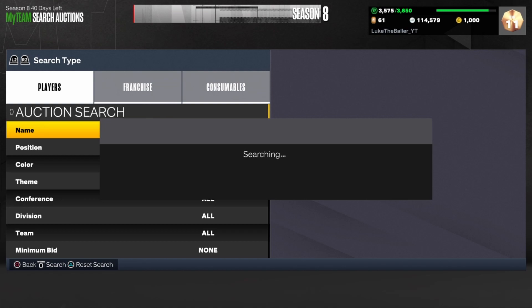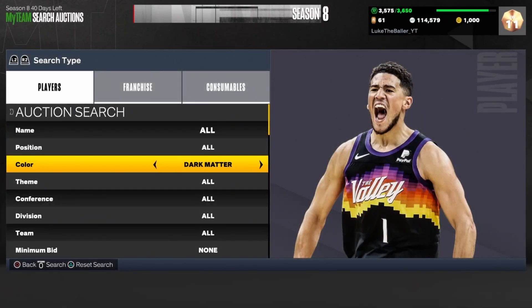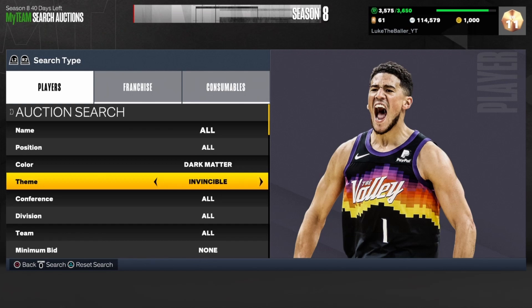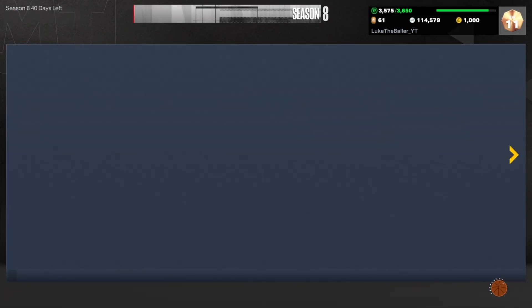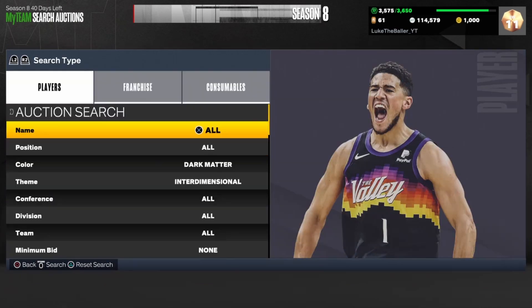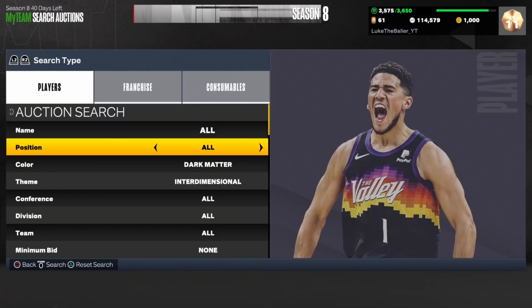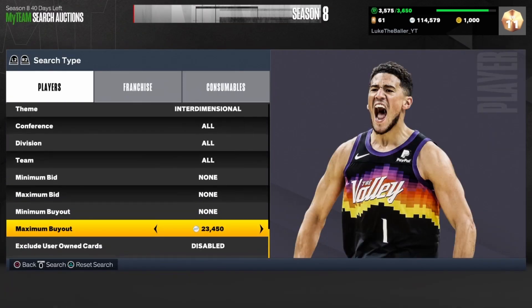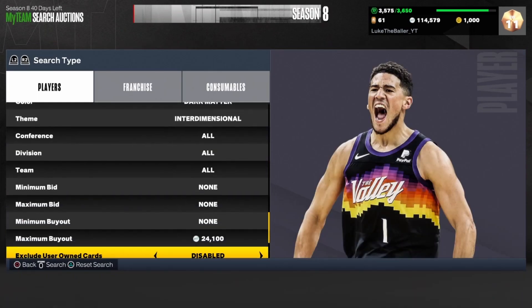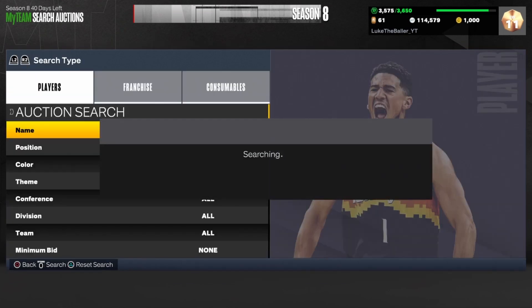The next filter is the Interdimensional Dark Matter cheapest filter. You want to set your color to Dark Matter and your theme to Interdimensional. As you can see you can see Tim Thomas, Luka Doncic, and also Bull Bull. You want to find the cheapest Tim Thomas on your console — Tim Thomas is going for around 24,000 MT. I'd work a scroll right here at 23,900.